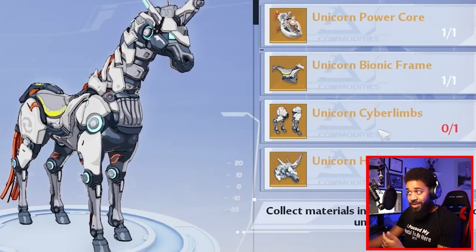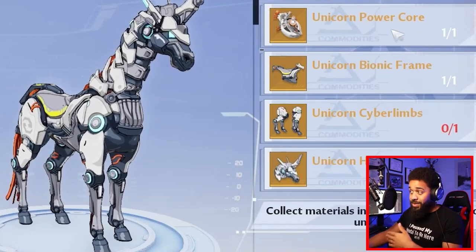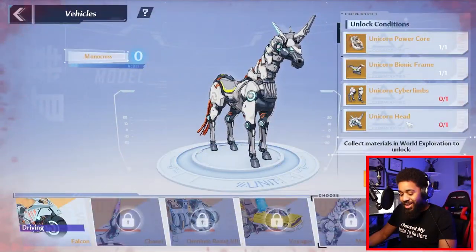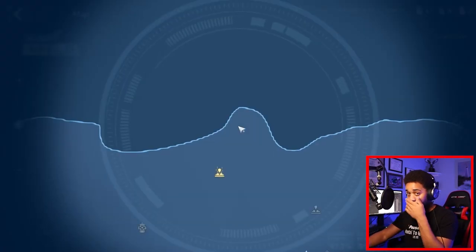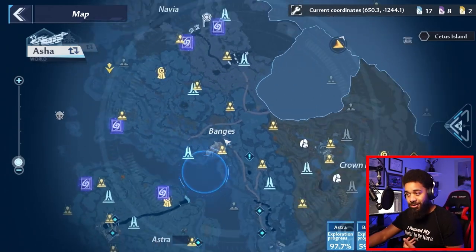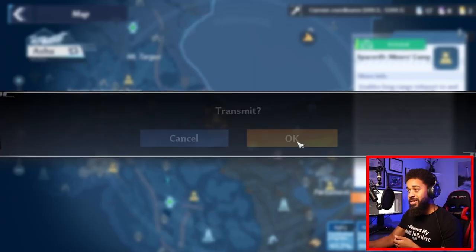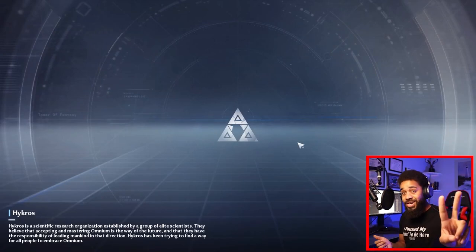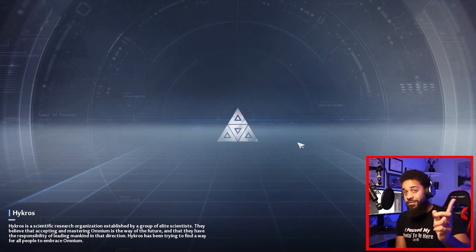At this point you should have the legs, the frame, and the core. Now, the head — what you've all been waiting for. This is the part that breaks my heart because it's RNG. There's gotta be something to grind for in an MMO. I'm not sure of the exact percentages but it's very low. I will show you the two spots you can go back and forth between to grind for it.